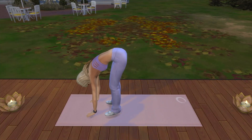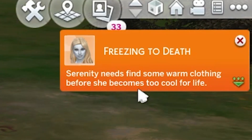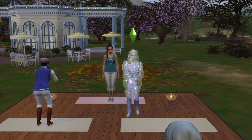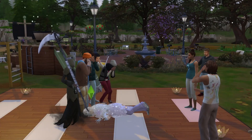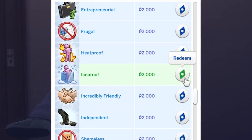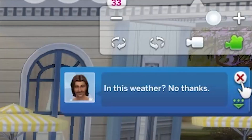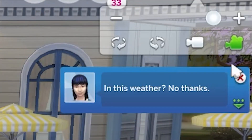If you have Seasons, just be wary because sims can freeze to death while doing yoga in winter outdoors. So try to keep outdoor yoga settings for the warmer months and pick up the cold acclimation and ice proof perks if possible. Also note, sims will often refuse to do yoga in bad weather, such as if it's snowing.